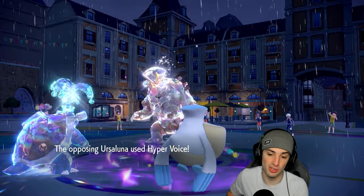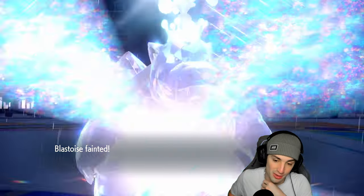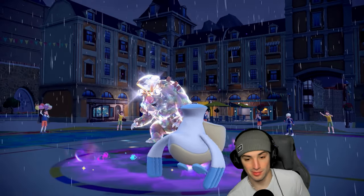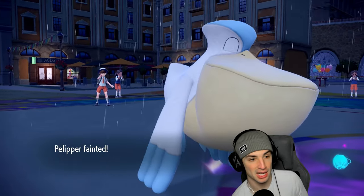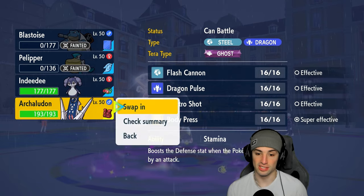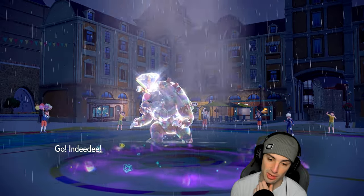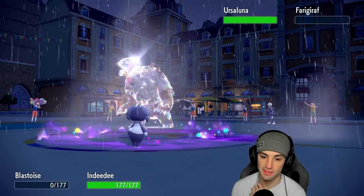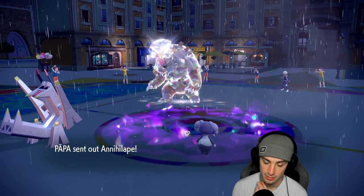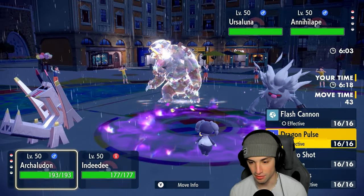Hyper Voice drops both my Pokemon so it turns into a 2v2 situation. They don't have Trick Room anymore, which is really good for us. We have Arch Ludon and Indeedee. I've got Follow Me which is great news. I might just want to Follow Me and start dealing damage into Ursaluna, because Ursaluna is the big threat. We don't have Tera anymore either. Then Annihilape comes out — oh no. Who do I even go after? They might just Blood Moon me.